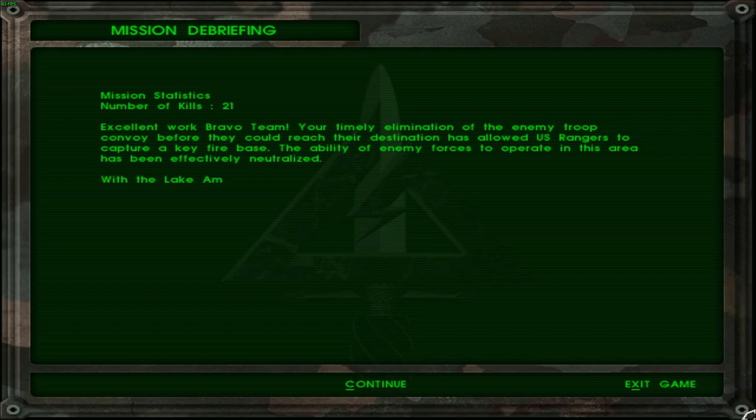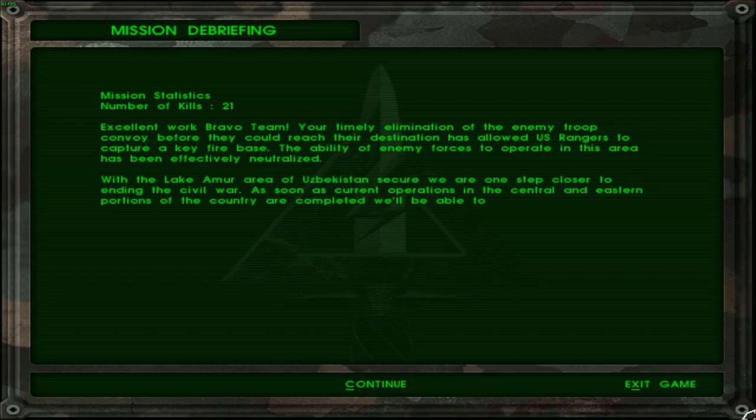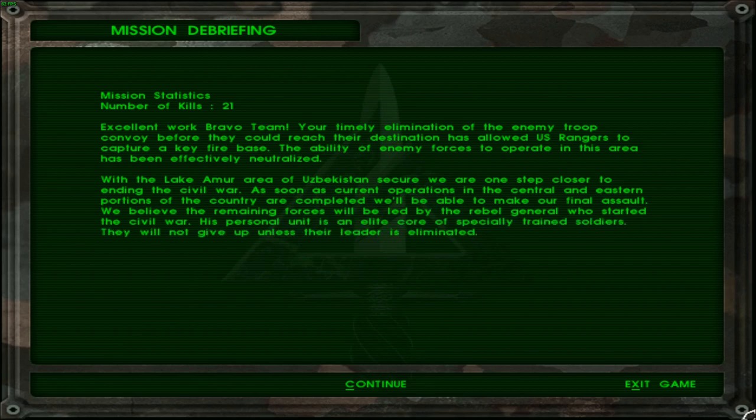21 kills — and yeah, that was difficult. That mission was a difficult one. The actual mission itself wasn't as difficult as setting up in time to actually go ahead and eliminate that column of enemy vehicles, which was the most difficult part. But it was a beautiful level to look at nonetheless, and I really enjoyed the glorious sunset and the entire skybox. Excellent for the Bravo team — your timely elimination of the enemy troop convoy before they could reach their destination has allowed US Rangers to capture a key fire base. The ability of enemy forces to operate in this area has been effectively neutralized. With the Lake Amur area of Uzbekistan secured, we are one step closer to ending the civil war.